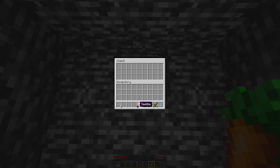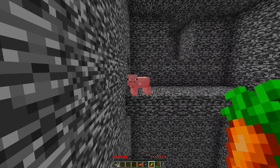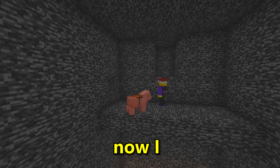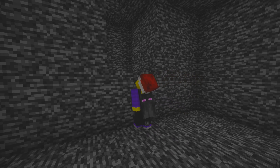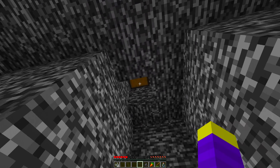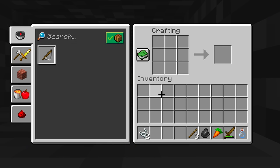I used the carrot to lure the pig toward me, jumped on, and landed the pig clutch to get to the other side. But I still couldn't reach the next room because it was two blocks up. While trying to figure out what to do, I found a secret chest above the hole containing three sticks. I went back to the crafting table and made the only thing it would let me — a fishing rod.